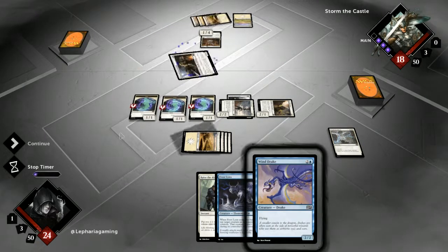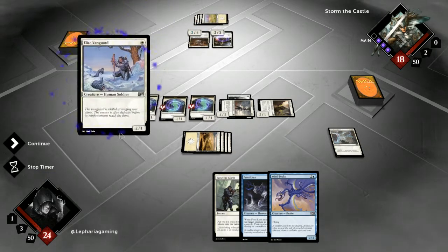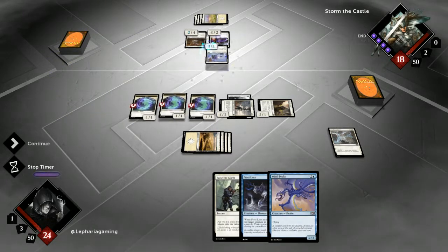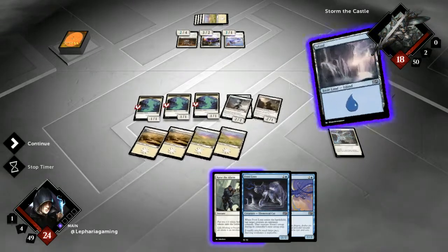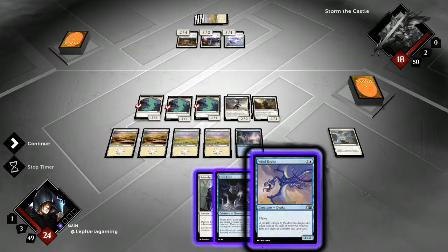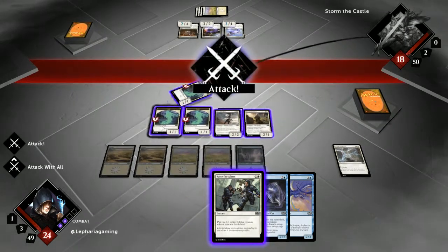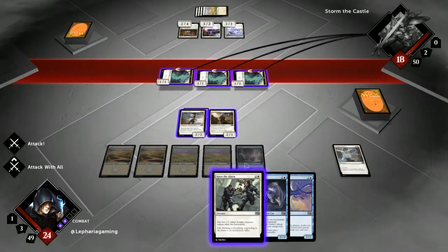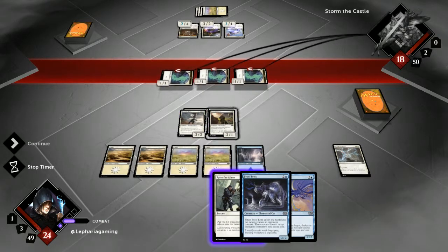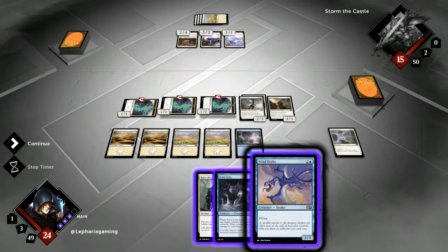Veteran Swordsmith is fine, and an Elite Vanguard — sure thing. There is our island. So we can play Windrake here and leave up Raise the Alarm. He does not have the Armorsmith — no, we banished that. Go in with the flyers. What we will do is leave up Raise the Alarm as a combat trick — we can just play that and trade for the Elite Vanguard there, and play our flyer, of course.